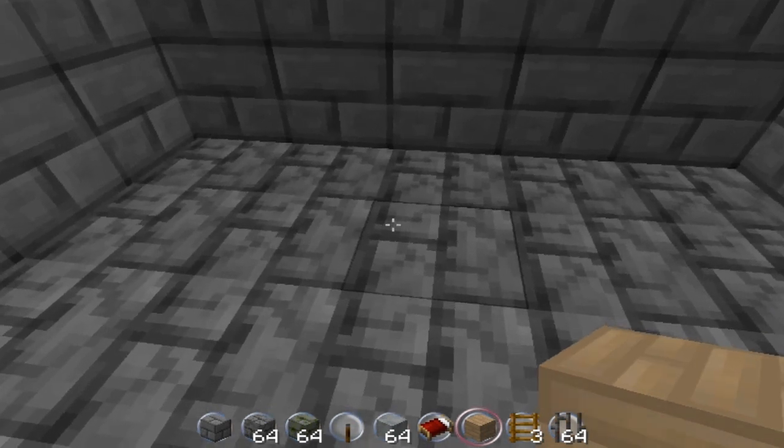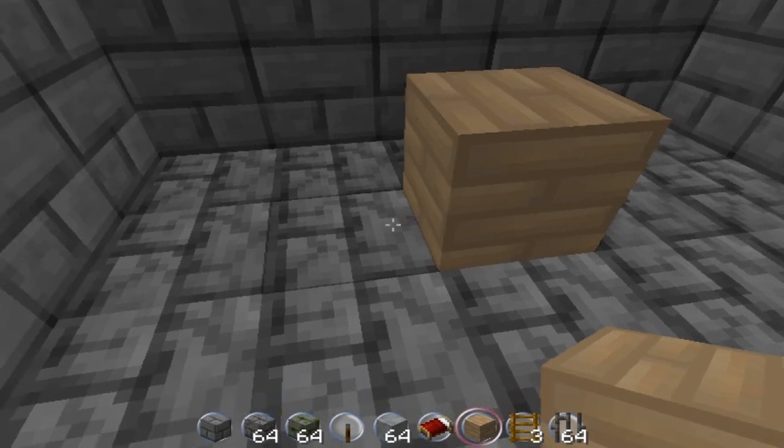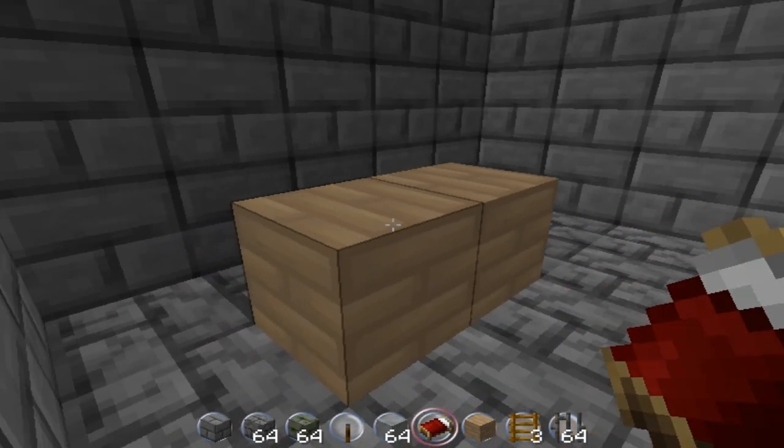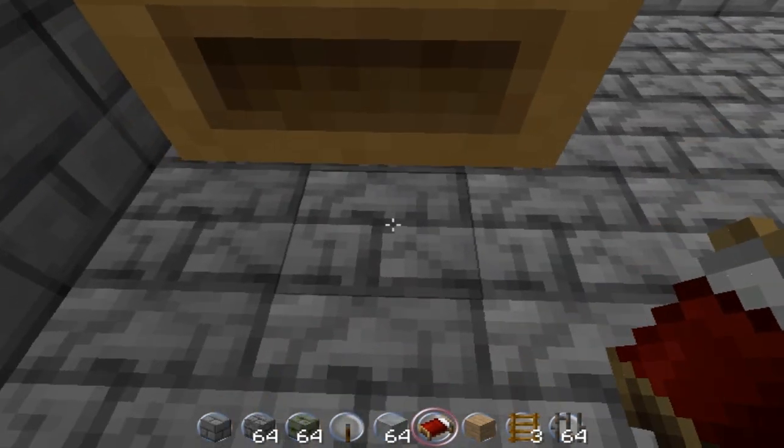First, you want the two dirt blocks — or whatever you're using — to place them down so you can levitate the first bed. Go like that and it'll drop it there. Now you've got a floating bed up there.